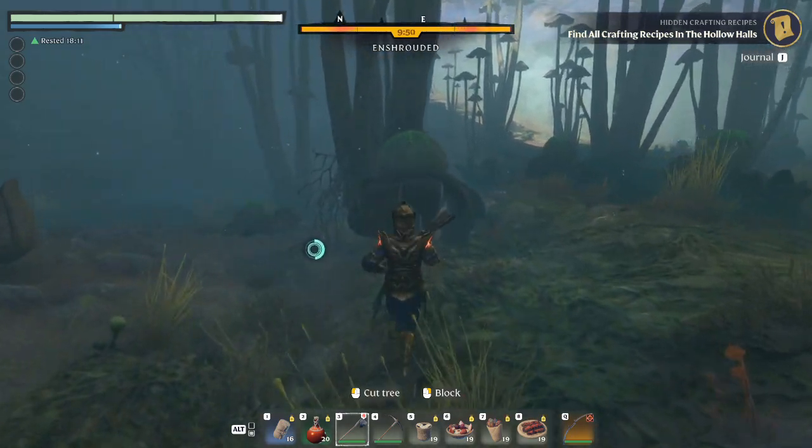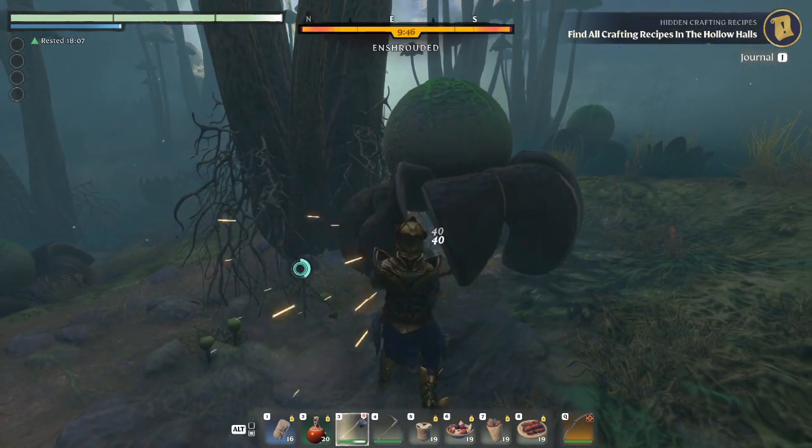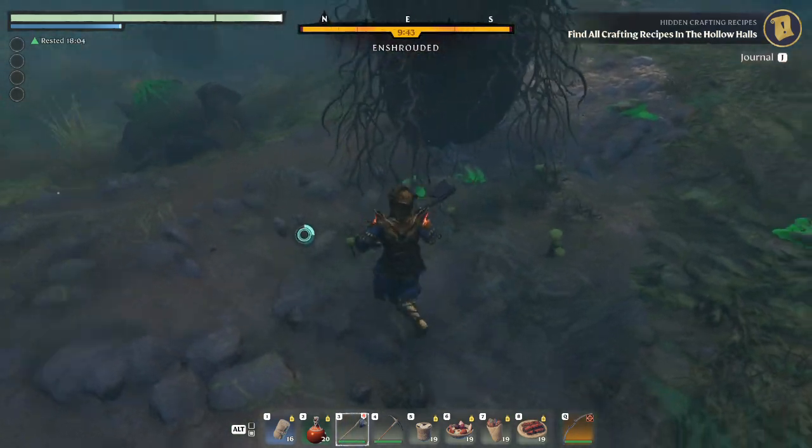The mushrooms with the green tops and the mushroom-like trees contain the item we seek. Use your axe to chop them down and collect the Mint Mushroom Meat.